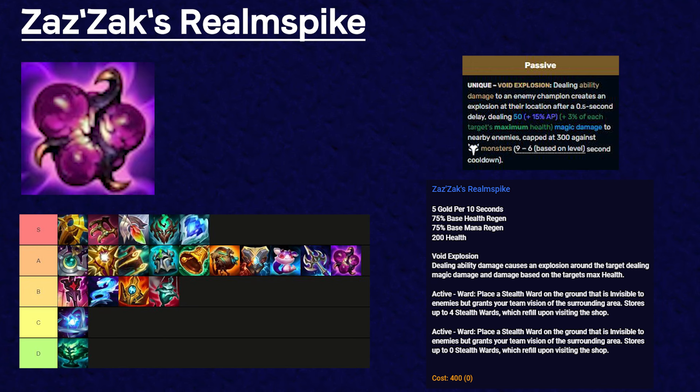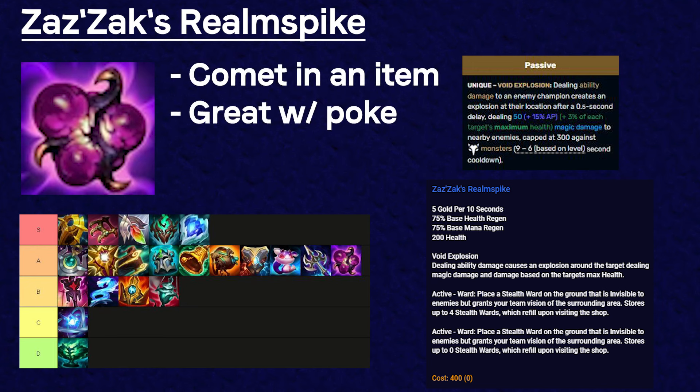Starting off A tier, I have Zazak's Realm Spike. This is pretty much like an item form of Comet. If you are a poke champ that can utilize the passive well, it can do a lot — it has a base damage of 50 with a 15% AP ratio and does 3% of a target's max health with a 9 to 6 second cooldown. The numbers feel really strong; Zazak's is a solid item.